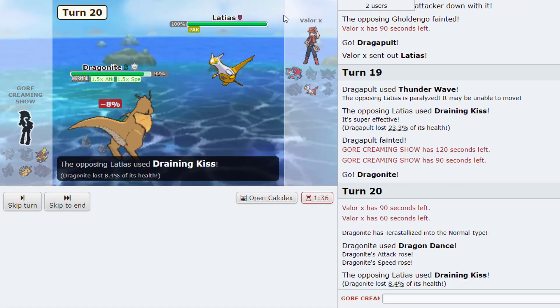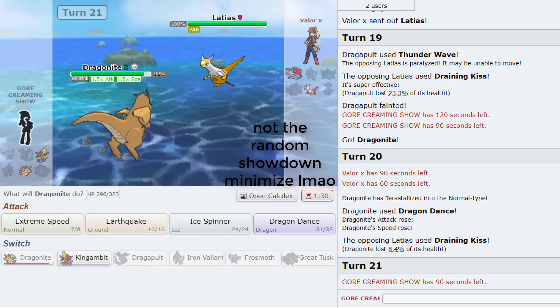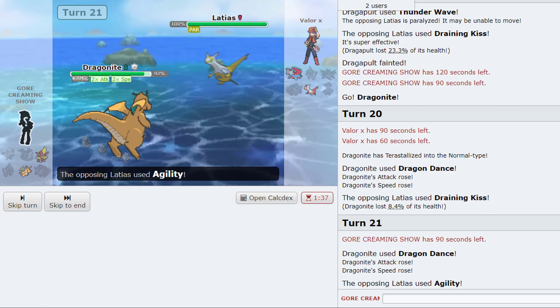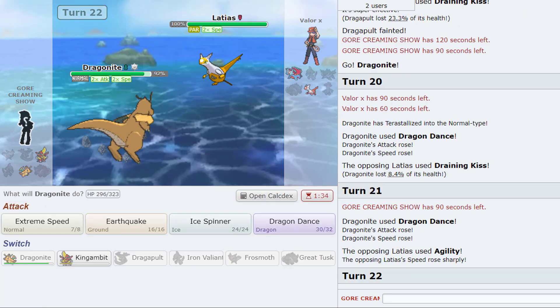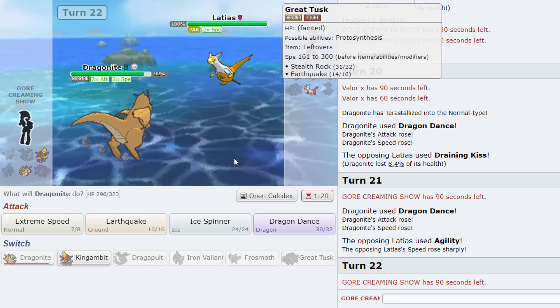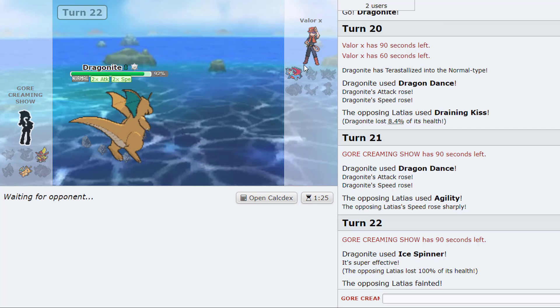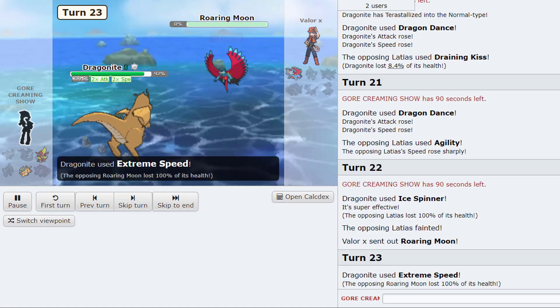He finally makes a move and goes for the Drain Kiss — it's 8%! Oh yeah we can set up even more I'm pretty sure. Yeah, to ensure this kills. Yeah, we always Ice Spinner. Yep, that does enough — okay Dragonite wins with E-Speed! Let's go. Very nice!